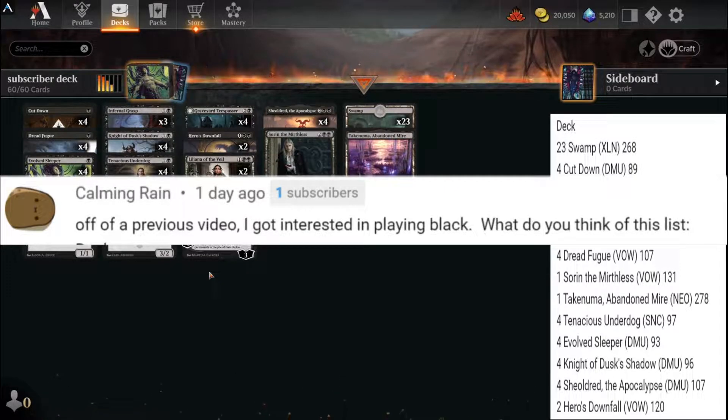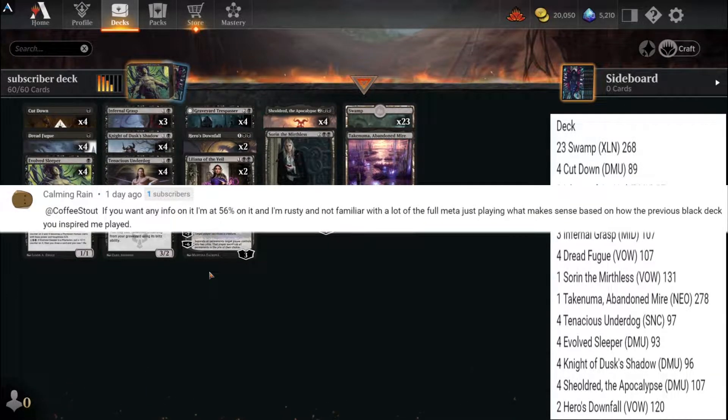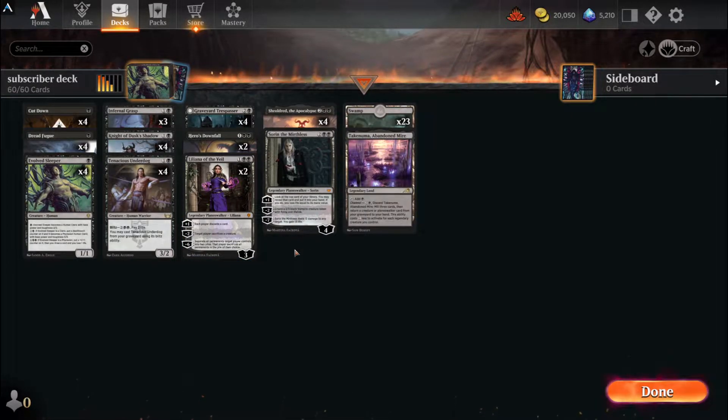This is a deck list that came to me from Calming Rain - one of my subscribers sent this in and I just thought that this deck looked interesting enough to give a shot. He says he has a 50% win rate with this deck, though he is rusty and not too familiar with the new meta. For somebody who is not familiar with the meta, this is an interesting deck that kind of shakes up the meta a lot.